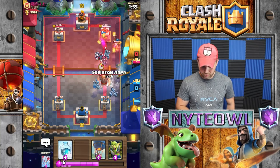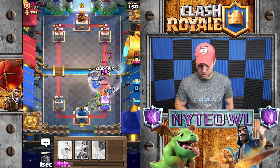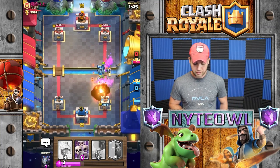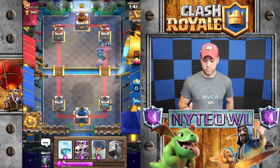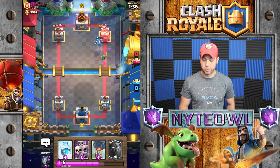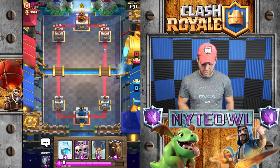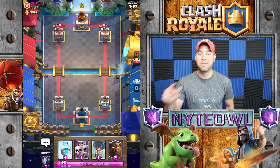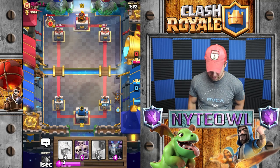The lava hound popped — that's okay, we got arrows! Arrows do some damage there, pretty good. He missed his fireball on our mega minion, that's awesome. I think it's gonna get all the way to the tower and do a little bit of damage. I almost threw my balloon in there but that would have been a mistake. Those level 12 goblin gang members came to play today.